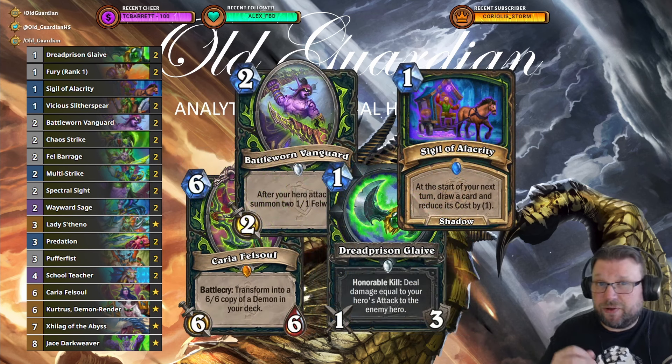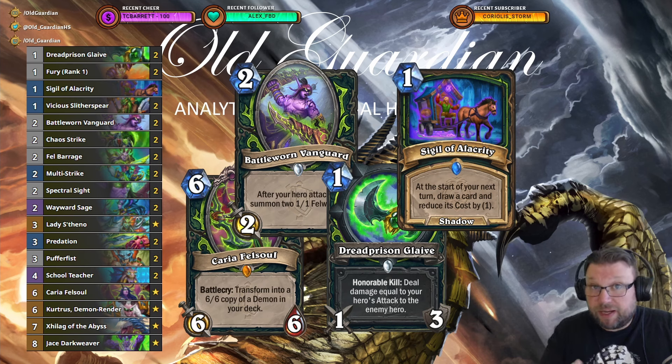As for the Mulligan with the deck, you're trying to find your traditional aggro Demon Hunter cards: Dread Prison Glaive, Battle Worn Vanguard — getting a good start with those. Sigil of Alacrity is also a good keep, getting some more card draw. And Carrier — Carrier is a card you want to keep in the Mulligan, because you really want to draw Carrier and not draw Zillax. That's the main power move of this deck. Because you also have Wayward Sages in the deck, sometimes Carrier can become 5 cost and come out really early.